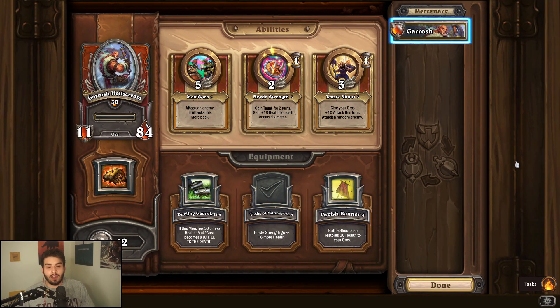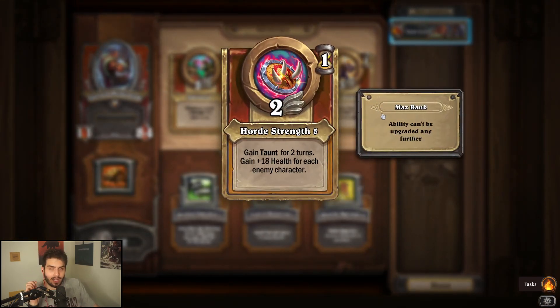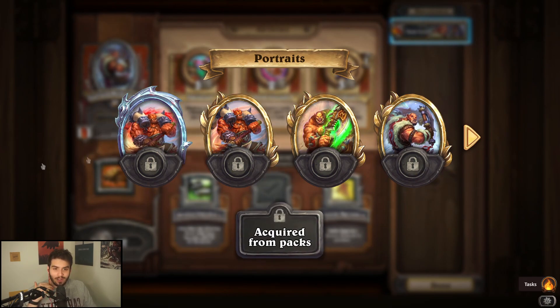Garrosh Hellscream is next, and I actually think Garrosh is a really good and slightly underrated character — about a 3.5 out of five. He has a great kit; people often underestimate how much health you can get from Horde Strength, and being able to kind of enter a duel with Makara is really good. Battle Shout is super fast but random target, yet gives a lot of attack for all orcs. For leveling, Horde Strength is the best ability. In PvP you can get up to 150–200 life, and I've actually lost games because of it. For equipment, upgrading the Tusks is the best pick.